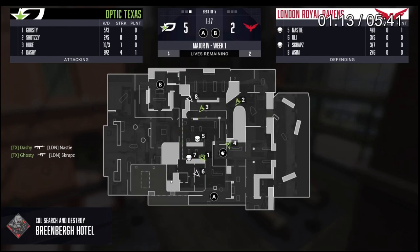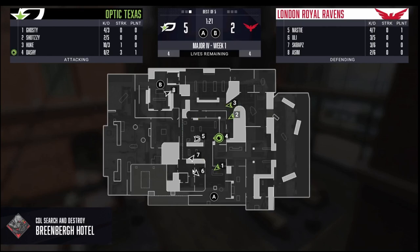The counters to this strat: the main hard counter is if they had someone playing that window spot and Brandon doesn't clear it first before chowing. He could die from the window player and we'd be in a really weird setup. The other distinct counter is someone playing top bed in the corner where they can actually see the guy at L. If the guy at L isn't quick enough, the couches player could turn and look for that fight.